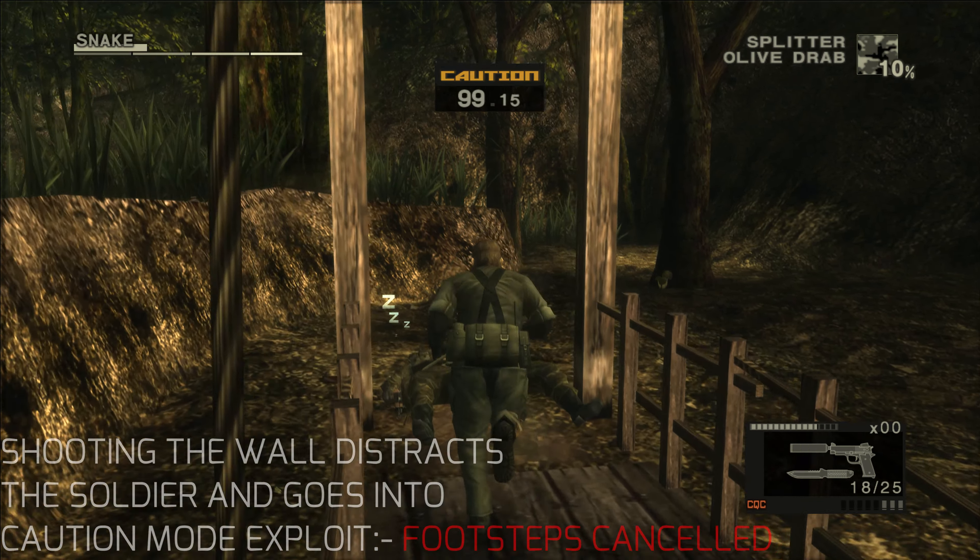Pressure-sensitive buttons on the original PS2 version of Metal Gear Solid 3 added a nuanced layer to gameplay, allowing different actions like holding or choking an enemy based on how hard you pressed the action button. This was well suited for the PS2 controller but became more challenging to replicate on other systems. In the HD collection for PS3, the pressure-sensitive functionality was preserved, but the Xbox 360 version was lacking pressure sensitivity and had a different control scheme. Emulating the HD collection on PC with a PS4 controller can be tricky, and even with a PS2 pad on RPCS3, getting pressure-sensitive features to work is a common problem.